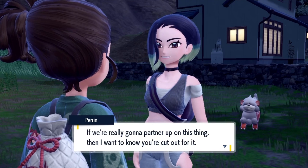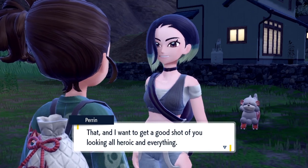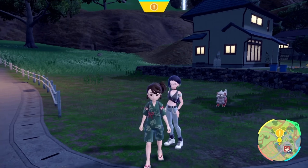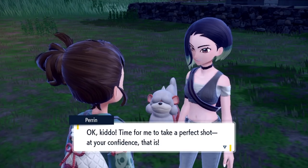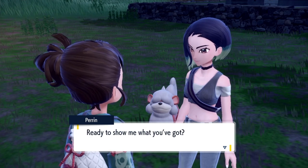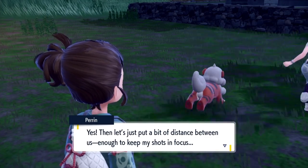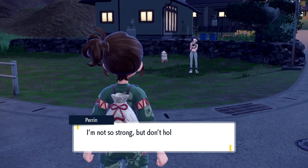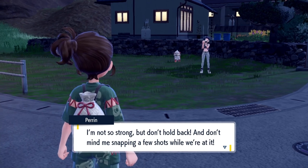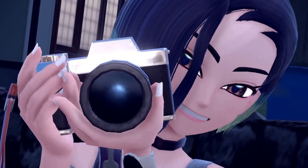If we're really gonna partner up on this thing, then I want you to know you're cut out for it — and I want to get a good shot of you looking all heroic and everything. Wait, so she wants us to battle her? Let's talk to her again. Okay — kiddo, time for me to take a perfect shot at your confidence. That is — ready to show me what you got? Yes! Okay, so we're taking pictures. Then let's put a bit of distance between us, enough to keep my shots in focus. I'm not so strong, but don't hold back — and don't mind me snapping a few shots while we're at it.